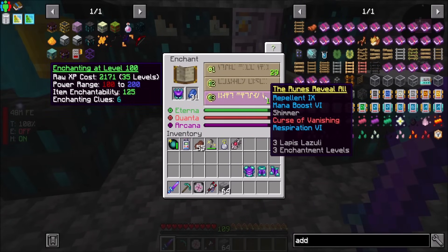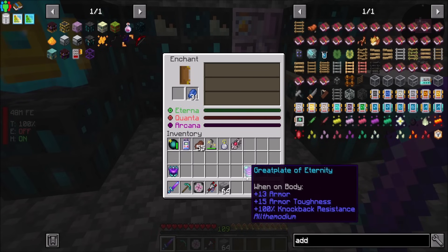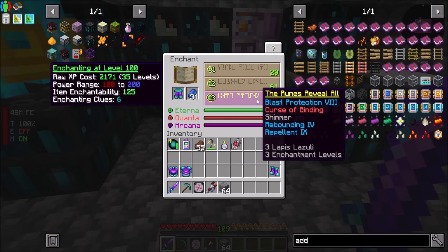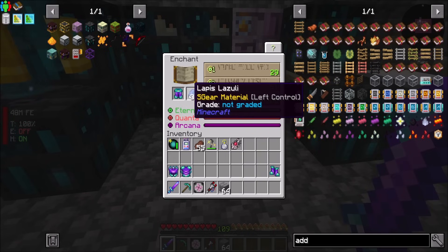So I should now be able to enchant stuff and we'll see a bunch of cool things that we can get on our gear. Some things are more common than others, like Rappellan, Icy Thorns. We're getting Curses, which ain't great. Tombstone Soulbound, also not great. Curse of Binding, Blast Protection, Rebounding, Repellent.